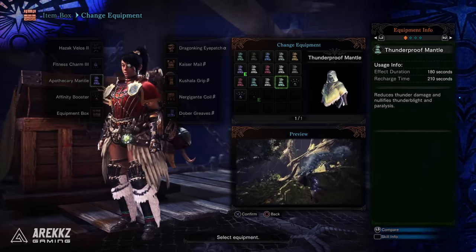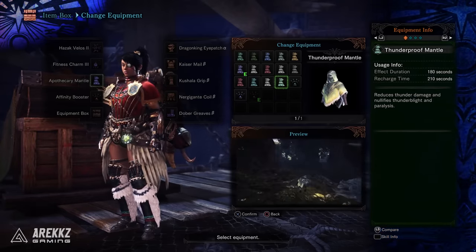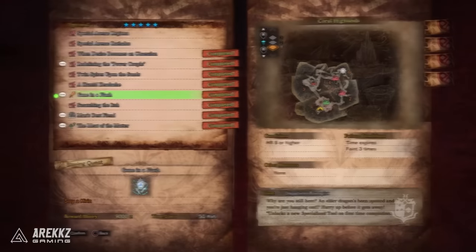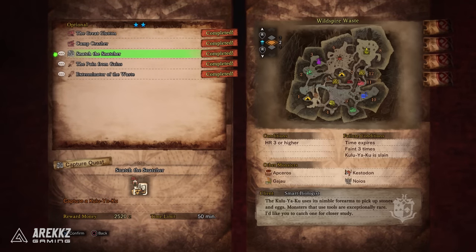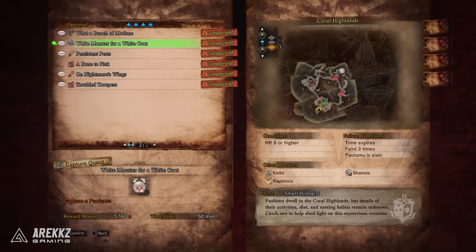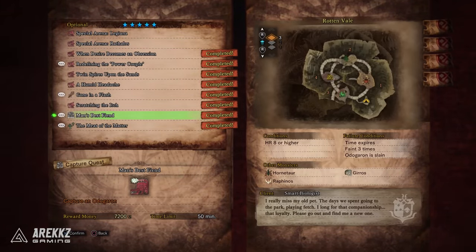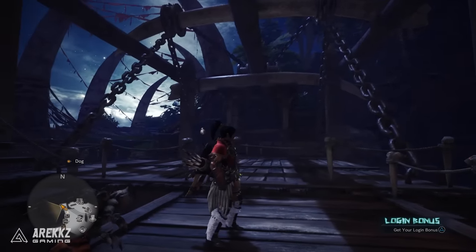Then finally on the mantle front, the Thunderproof Mantle. This improves your thunder resistance and makes you immune to thunderblight. This one comes from the 5-star quest Gone in a Flash, which has you hunt Kirin — but in order to get this to show up you first have to have completed the optional capture quests: 2-star Snatch the Snatcher, 3-star Landing the Landslide Wyvern, 4-star White Monster for a White Coat, and finally 5-star A Man's Best Friend. Complete those then speak to the guy at the capture platform and he will give you that quest.